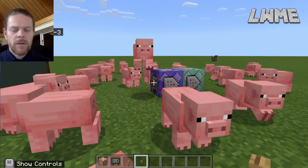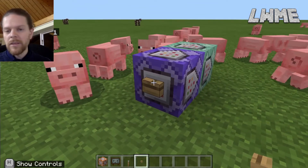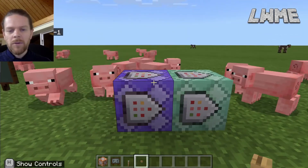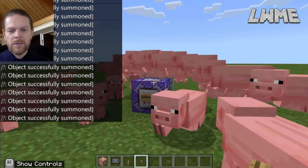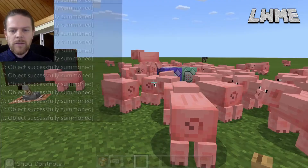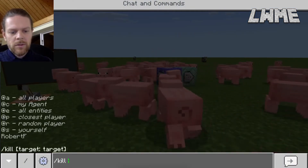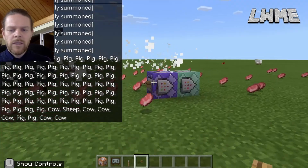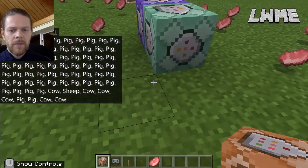If that button were a lever, the pigs would keep coming until we switched it off. In a previous video I used a lever and couldn't get to it because there were so many pigs flying out! So the button works well here. To clean up, we can type forward slash kill @e - that's all entities - and there we go.